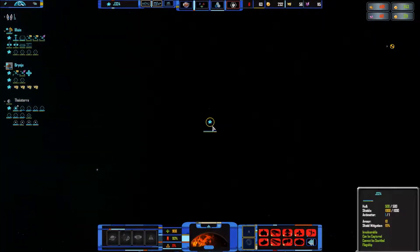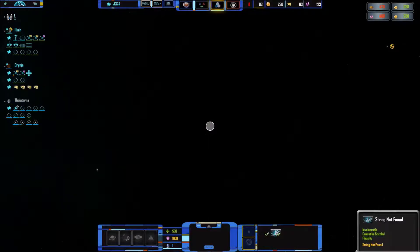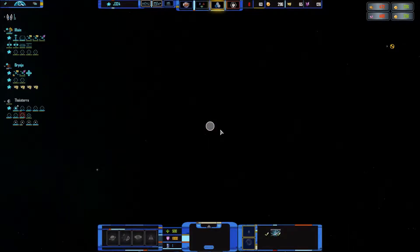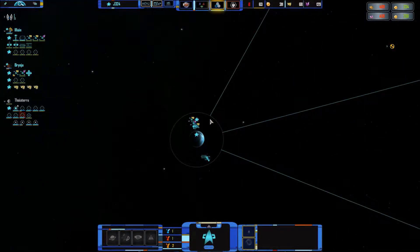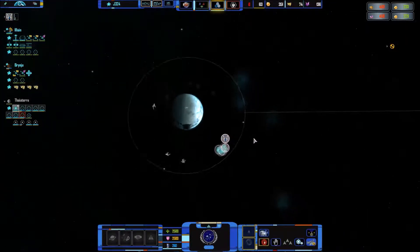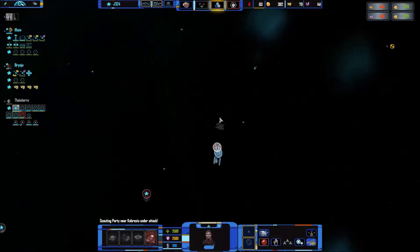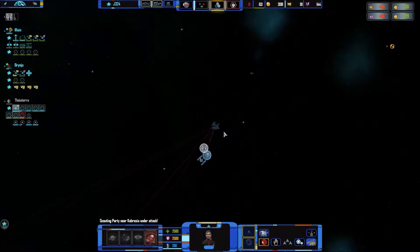Is it cloaked? It's apparently a Federation ship? What's this? Have they brought in reinforcements? I think they've brought in one ship, unless I didn't see that earlier. How's this doing? Quite powerful.